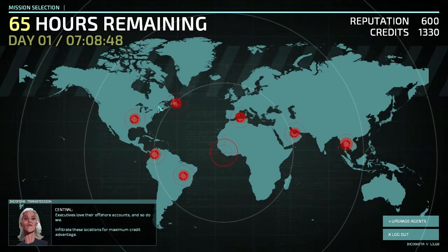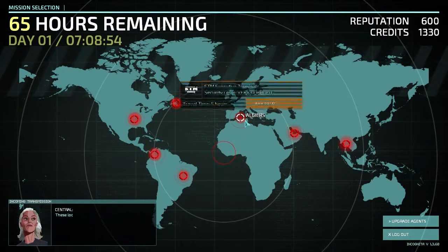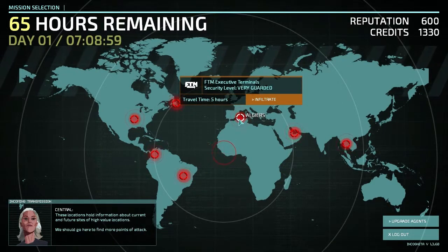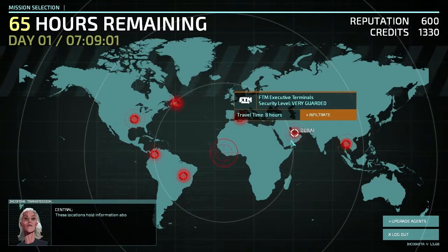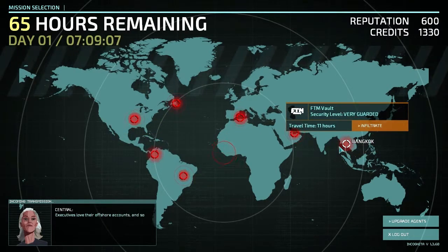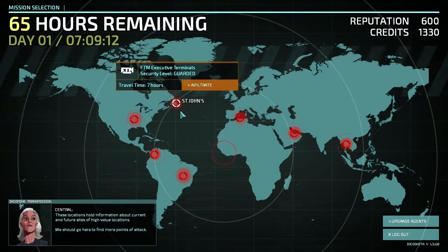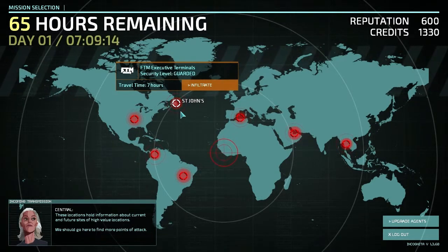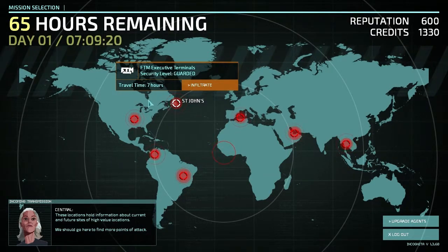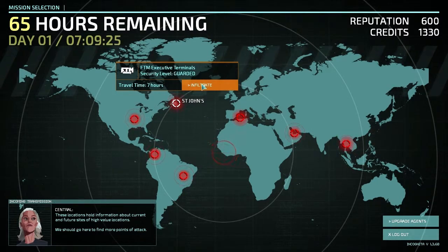We've got a number of places now. Let's have a look at Algiers — Algiers is close. Executive Terminus, total time five hours, security very guarded. Let's have a look at the FTM Executive Terminus, security level guarded, travel time seven hours. That puts us in the US, so that gives us Kansas, Bogota. Let's give this a go.